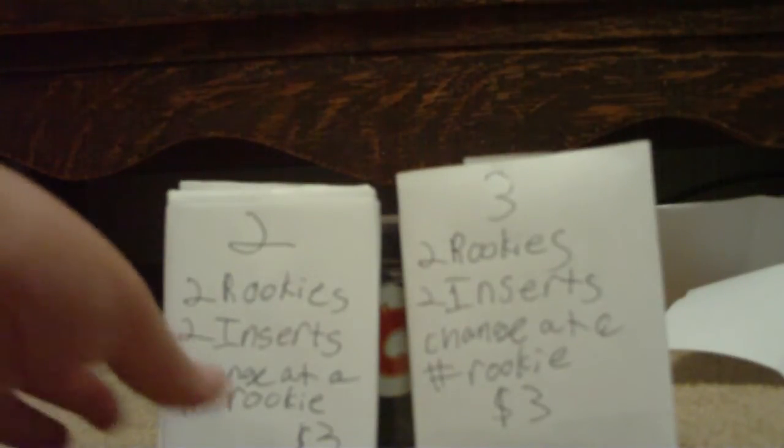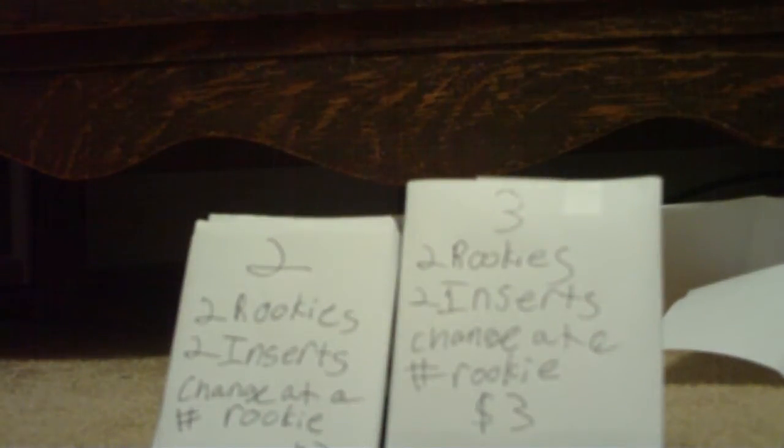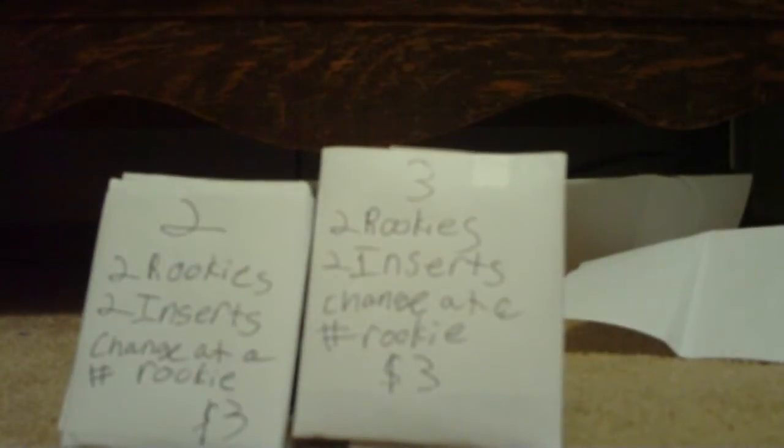I still got Mystery Packs 2 and 3. So I'm doing this deal — you're guaranteed at least 1 rookie, because Evil Collector 96 didn't get one. Since Evil Collector didn't have any, you had a 2 and 3 chance, so this is a guaranteed 1 rookie. You'll get 4 rookies, 4 inserts, and a chance at a numbered — at least 1 numbered rookie. I'm doing them both for 5 bucks, so let me know if you want them.